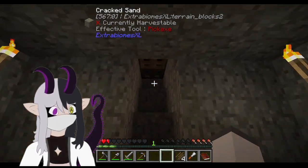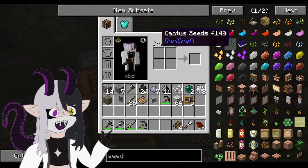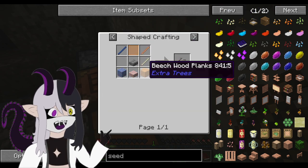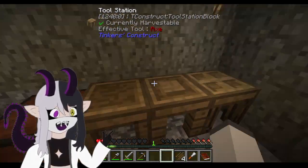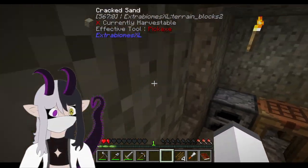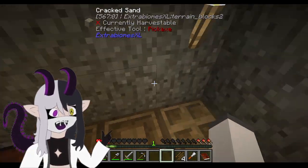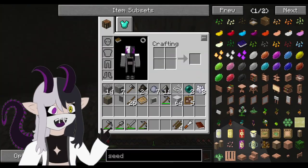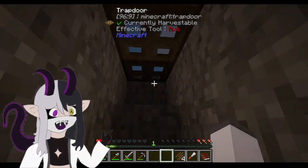I need water to turn this into sand. Shame. So I can't make the seed analyzer quite yet. Because I just need sticks and wood. So then I can analyze — once I analyze seeds I'll be able to get higher tier seeds. Which honestly, I think the seed growth will be its own separate episode because I like the seed growth.